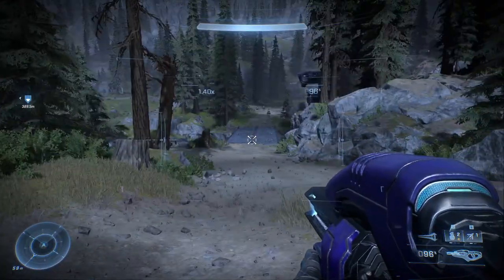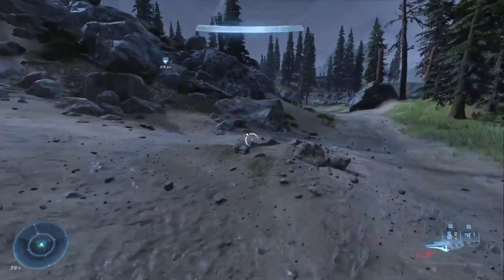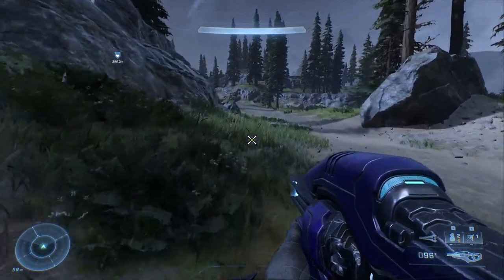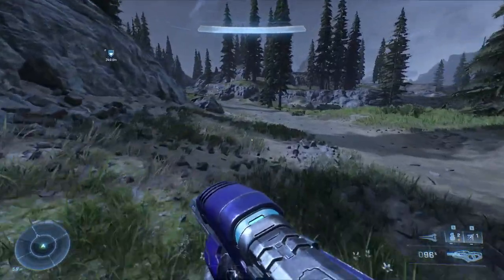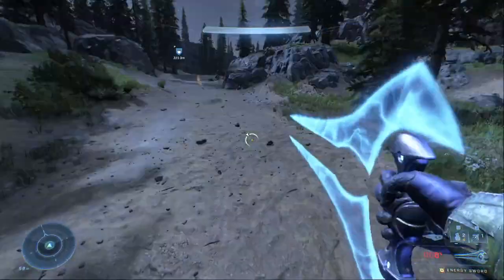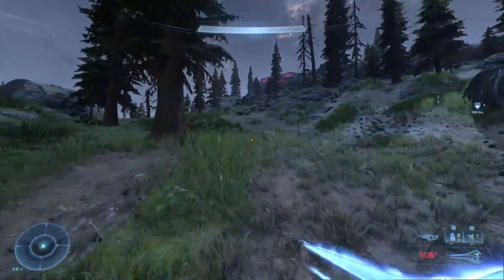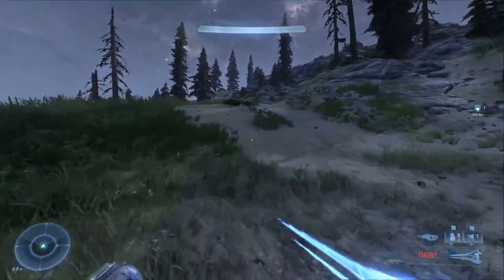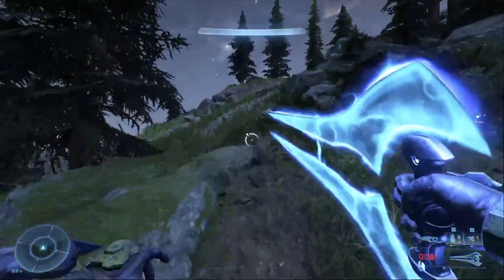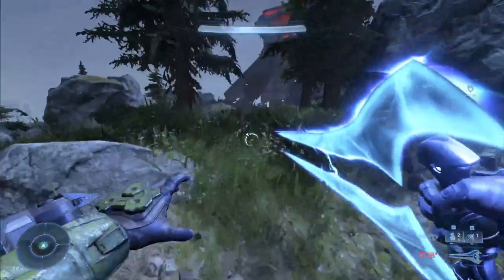I don't think we have a vehicle. There's a couple of Covenant back there but so what — I don't think we need to deal with them. We have an energy sword and plasma carbine, but our weapons kind of suck. I wish we had something a little bit better. If we have friendly forces over here I wouldn't mind trading our energy sword for like a battle rifle or commando rifle — anything would be better than what we have.